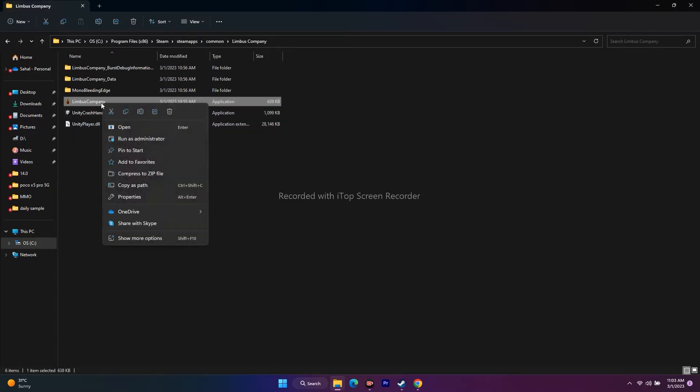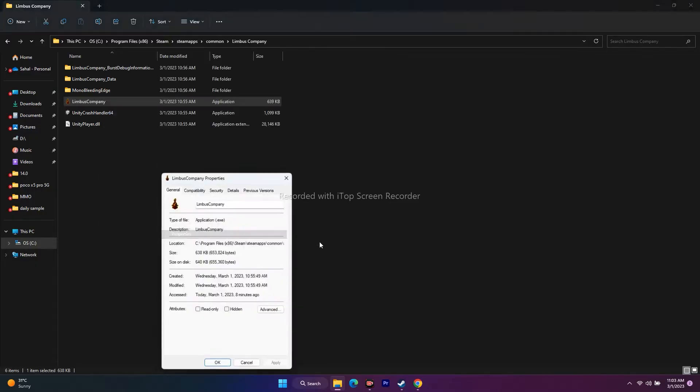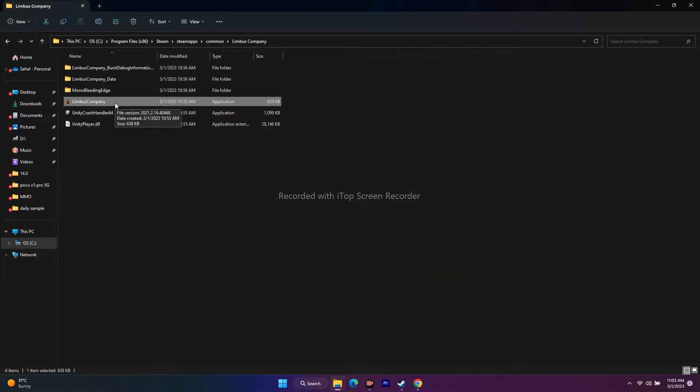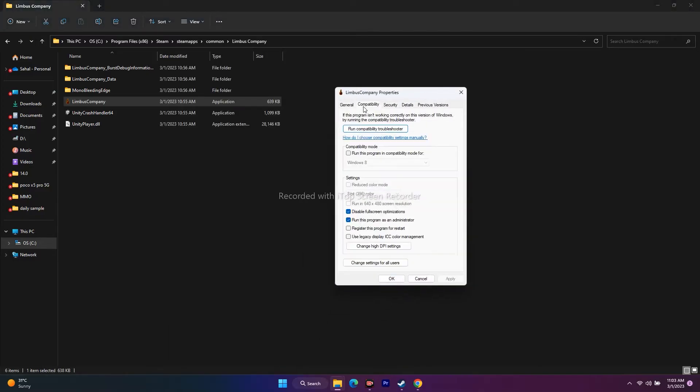This is an additional step you can try out. Go to Properties, navigate to Compatibility. There is an option called Disable Fullscreen Optimization — go for that, apply and OK, and try to play the game. Note that for some users this made the issue more severe, so if that happens, just uncheck it. Also, you can try running the game in compatibility mode, setting it to Windows 7 or Windows 8. This worked for some users but not all — it's optional. Only make sure Run this program as an administrator is checked.